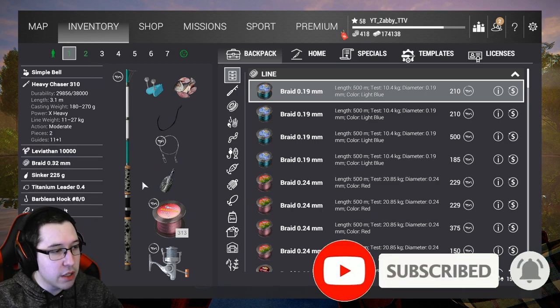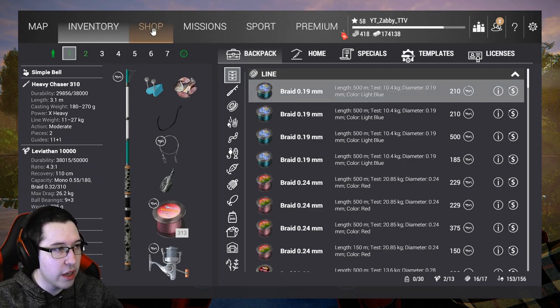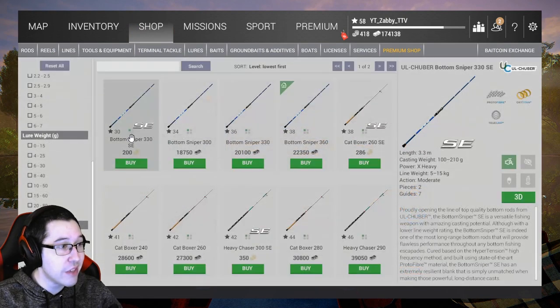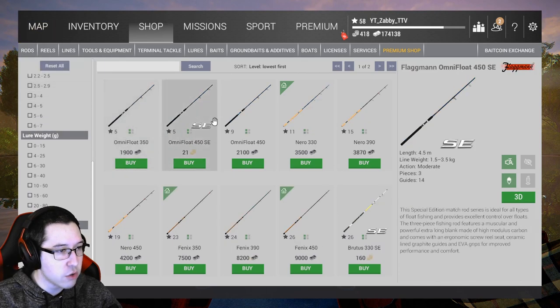I did use float rods at the beginning, but now that I'm a higher level I use bottom rods for almost everything. Sometimes I'll float fish if I need something lighter weight. If you go into the shop, you don't even get a bottom rod until level 34, so this is definitely a later-game thing.